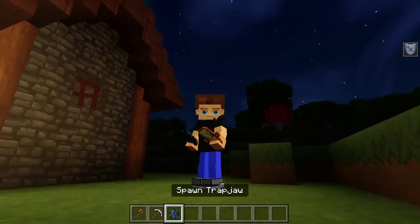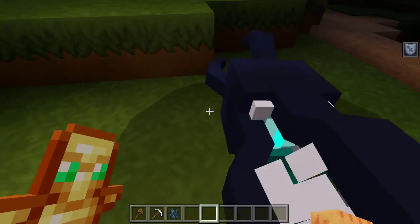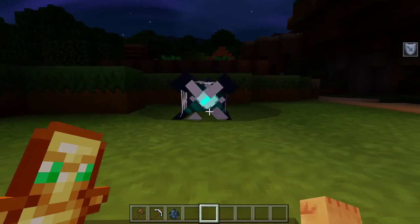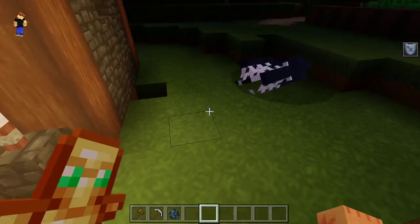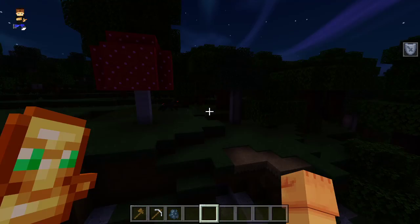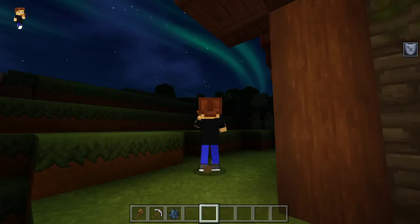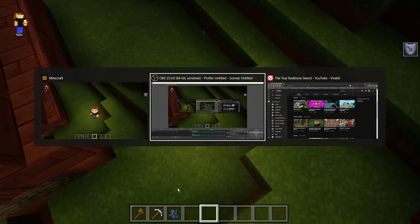By the way, the trap dwarf is actually not hostile, which is weird. I thought it would be — it looks like mob B from the voting, and then we chose phantoms. But yeah, I think that's gonna be it for today's video. Hope you enjoy, and I'll see you guys in the next one. Bye!